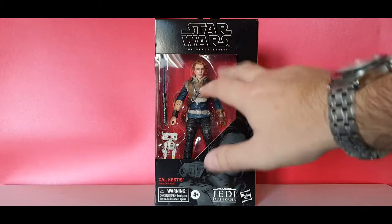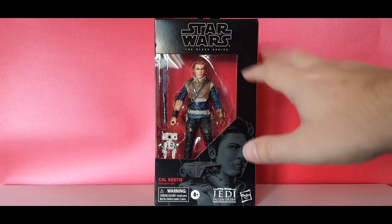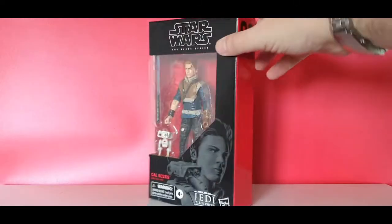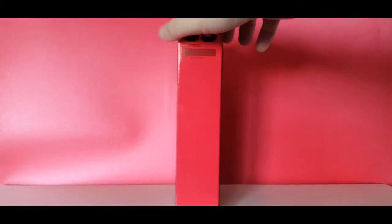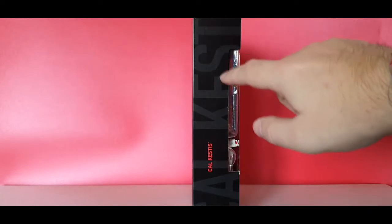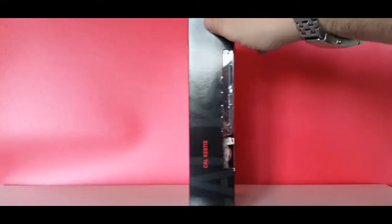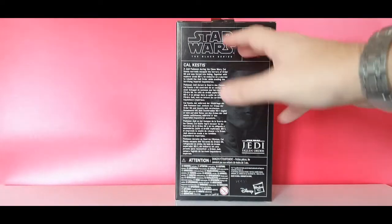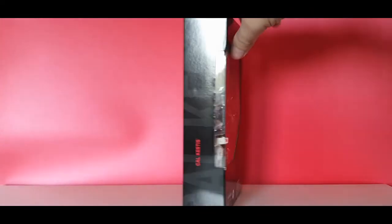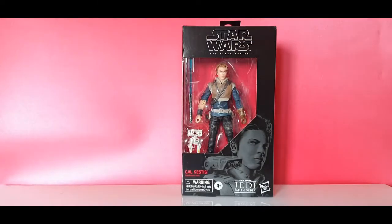We've got that kind of rebel look and the worn torn parts. It's definitely a win for me. On the side here it's number 93. This side we've got Cal Kestis in black, and on the back we've got his bio and his pencil drawing. So without further ado, let's crack this bad boy open.